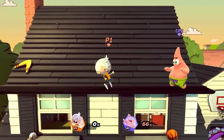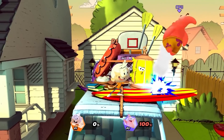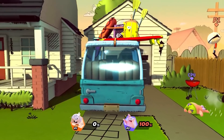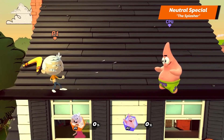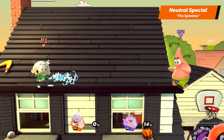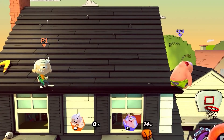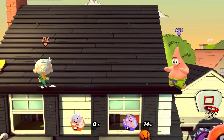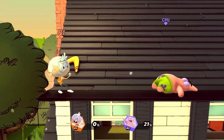Lincoln's strong dash attack is... Radical Slash! And now we'll see Lincoln take his hobbies to the next level with his special attacks. Lincoln's neutral special is... The Splasher! He fires a stream of water from his water gun, dealing damage and stunning his opponent for a bit. You can aim the stream up and down. Try using it in the air while moving to cover more space and combo it into other attacks.